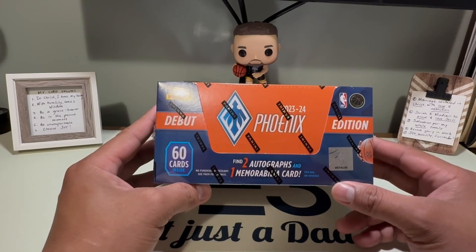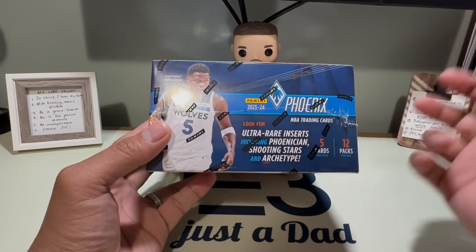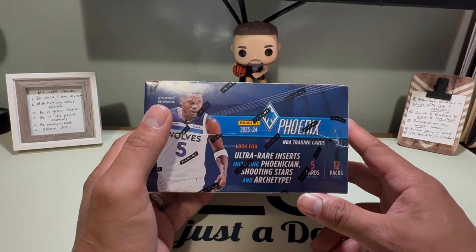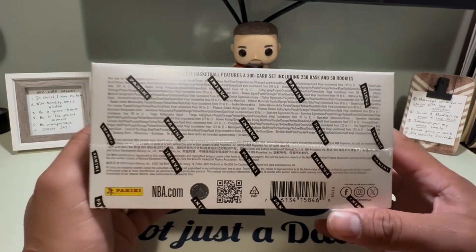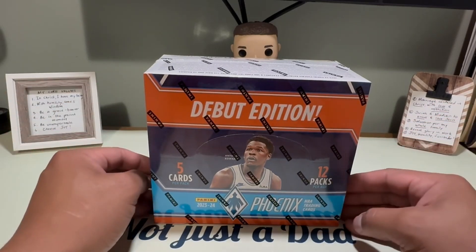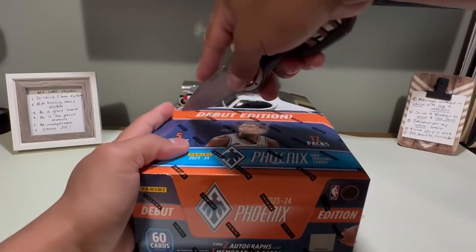We're definitely looking for a Victor Wembanyama, any numbered card, prism, or design. We've already opened a blaster and a mega box, and now here's the hobby box. Looking for the ultra rare inserts including Finishes, Shooting Stars, and Archetype. Last time in the mega box, we hit a Gold Giannis Faded to Black, so that would be great to get graded.